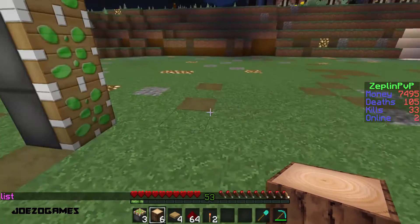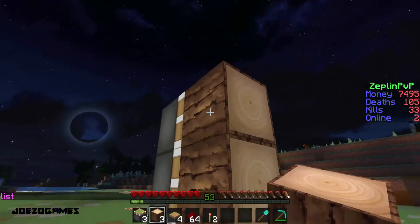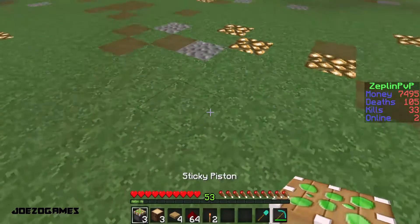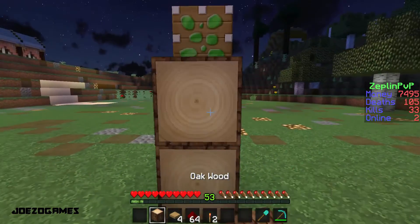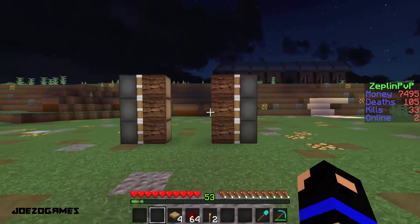So after you've done that, you're going to want to count — you're going to put your block here first, and then count about 4 blocks. On the 4th block, you're going to want to put your other set of 3 sticky pistons, then place your block of your choice down, and you should see something a little bit like this.